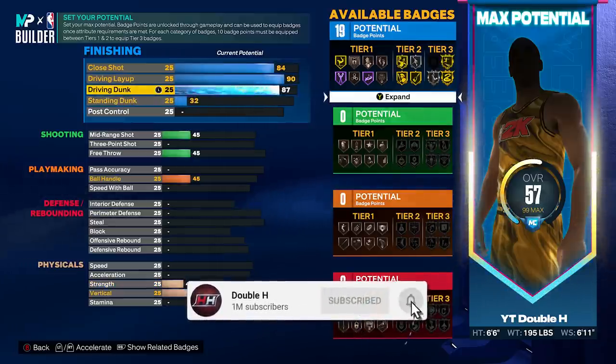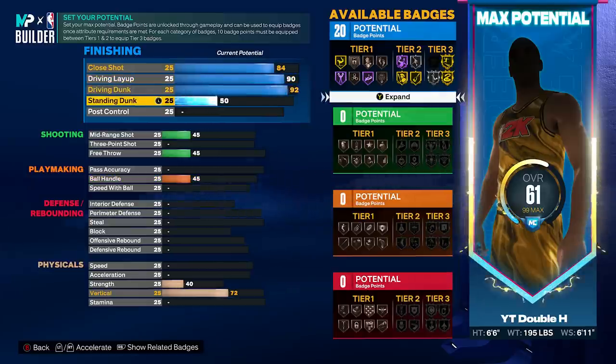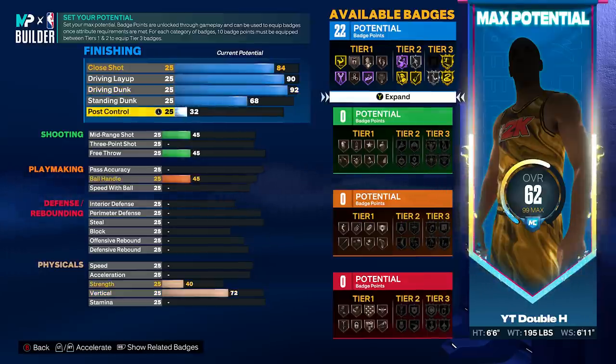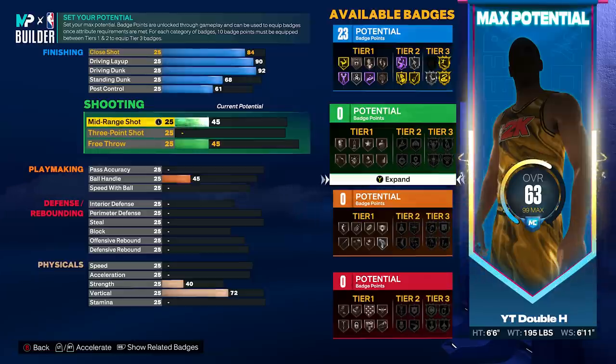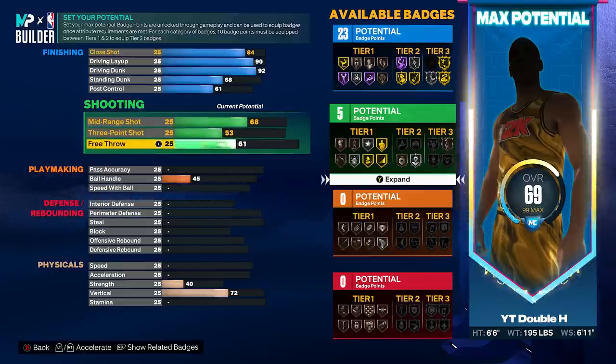It's also going to be a great rec build because it has free throw as well. 92 driving dunk — we're going to get every single contact dunk in the game because it's going to have a good vertical too. 90 driving layup is also very good. We're going to get a 68 standing dunk and a 61 post control. Once again, these stats have to be exactly spot on to get this build name, so you have to put these stats exactly. If you try to change something, it's not going to give you the build name 'His Airness.'